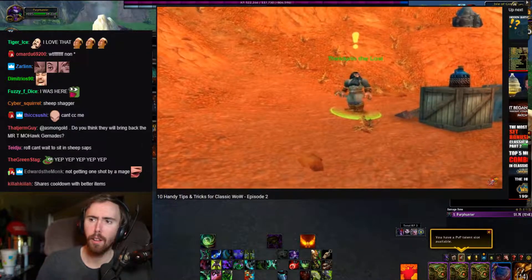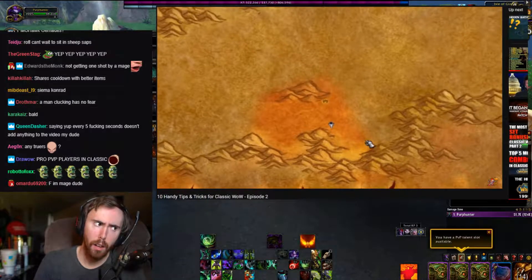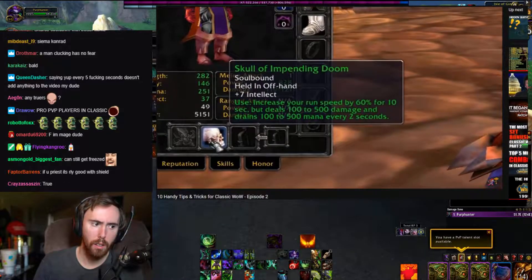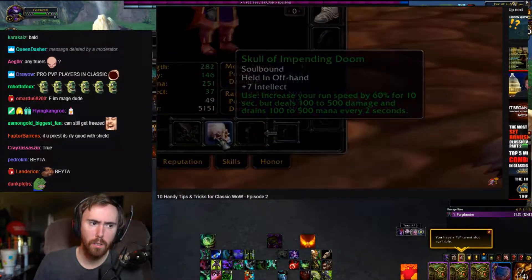You get it from a short chain started by Theldrin the Lost in the middle of nowhere in the Badlands, and it's available for both factions. Never ever vendor this item. A lot of people will make that mistake, not knowing just how powerful it is, which should give you an edge.